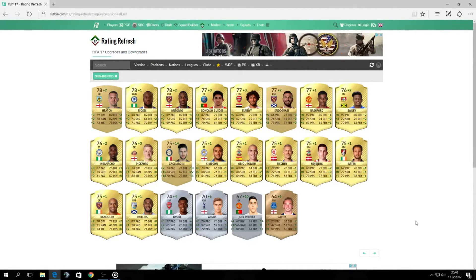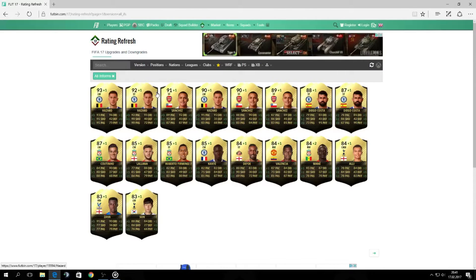The last player from basic cards is Davies. I heard a lot about him last month and he got plus six — he is now 64 rated bronze card. Plus 10 shooting, plus 10 passing — that's so much for a bronze card. Maybe you could try using him in a fitness squad if you have one.